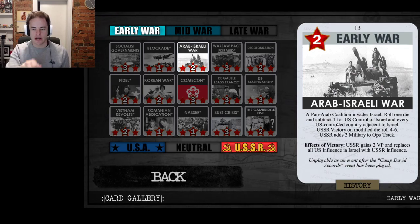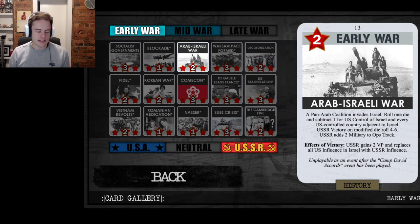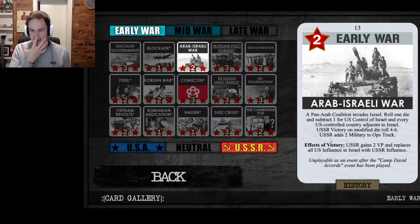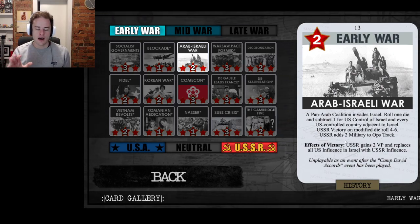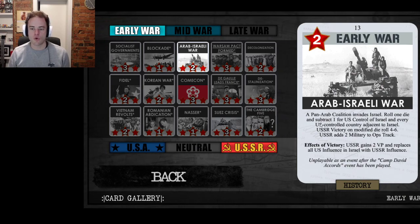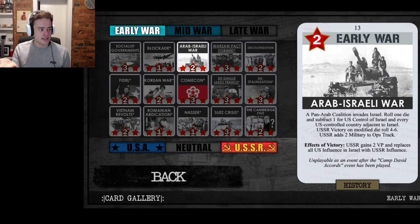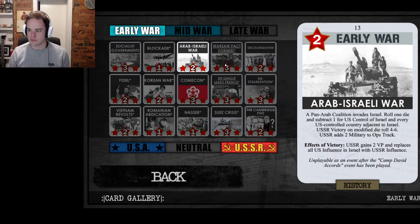Arab-Israeli War can be quite important because of how the Middle East is set up at the start of the game — the US gets one influence in Israel and one in Iran. If the Soviet player coups you out of Iran, Israel is your last remaining influence in the Middle East. If they also play Arab-Israeli War and take your influence in Israel, you can be locked out of the Middle East with no other access cards until the mid-war. This is usually why you'll see US players either overprotect Iran, or if Iran gets taken by a coup immediately, the US player might spread into Jordan, Egypt, or Lebanon to protect themselves from being wiped out of the Middle East entirely. As the USSR player, it's a fine headline on turn one — if you succeed on the war in the headline phase, you can then coup Iran and potentially wipe the US out of the Middle East before they can respond.